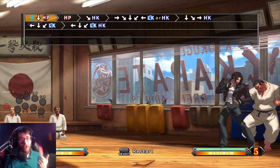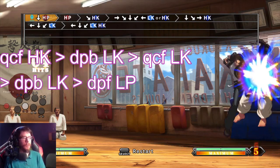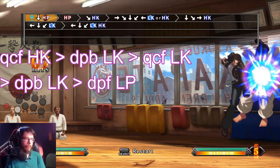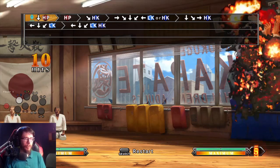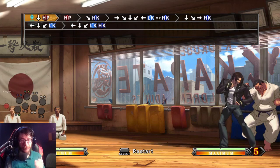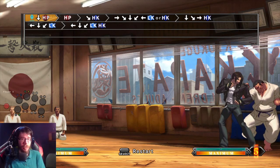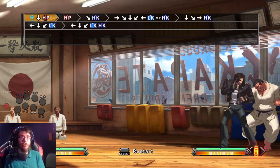Kyo has a ton of these. For example, his bread and butter corner combo is literally special, special, special, special, special, and it'll drop unless you do them as fast as possible. But in this game, you don't have to just time them properly.